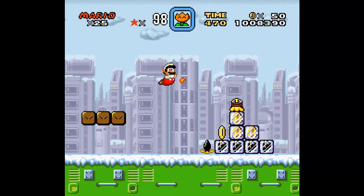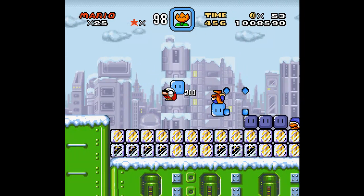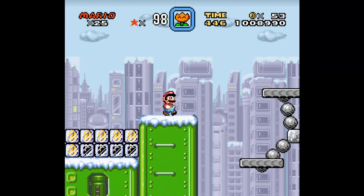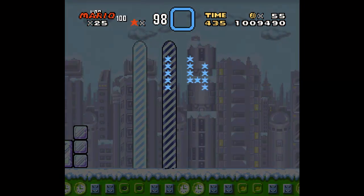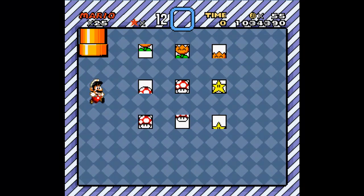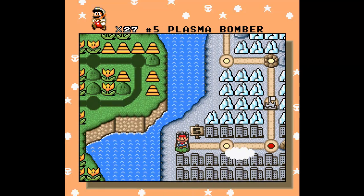I see this poor level. Buster Beetles! I was not expecting these guys to reappear. So my turn won't come out — then we'll be good. There's the ending. Now we can get some marks for lives. Taking two, that's good. And Plasma Bomber — so that's the fifth one.